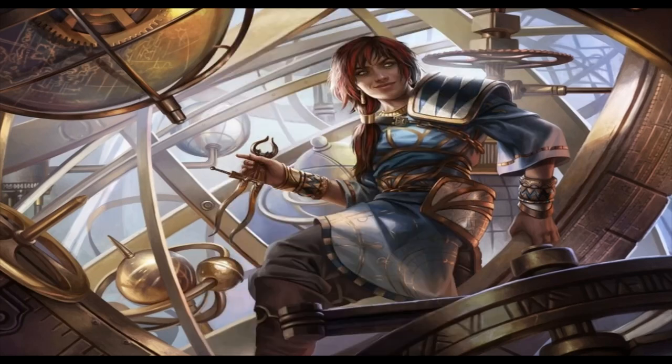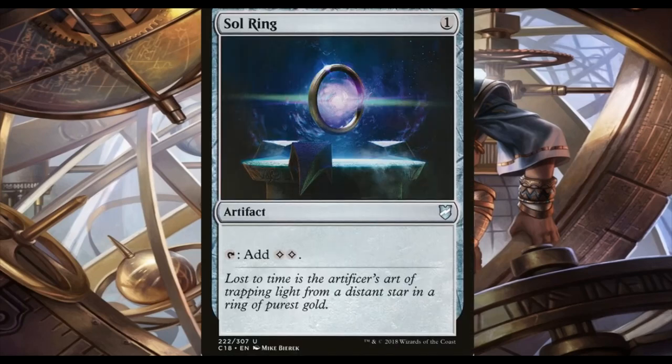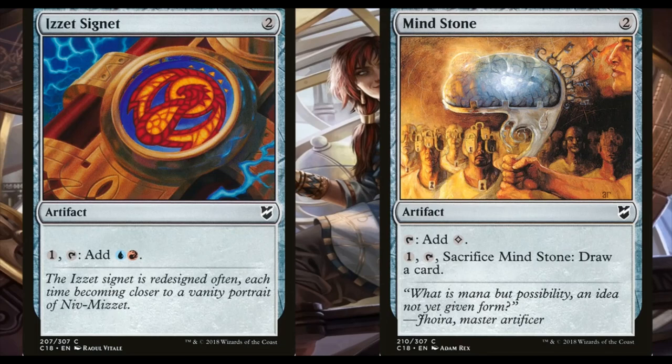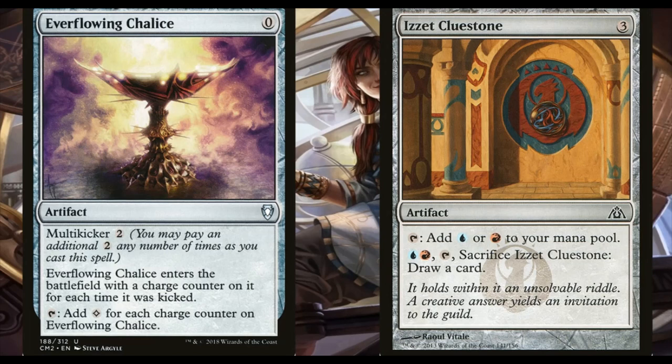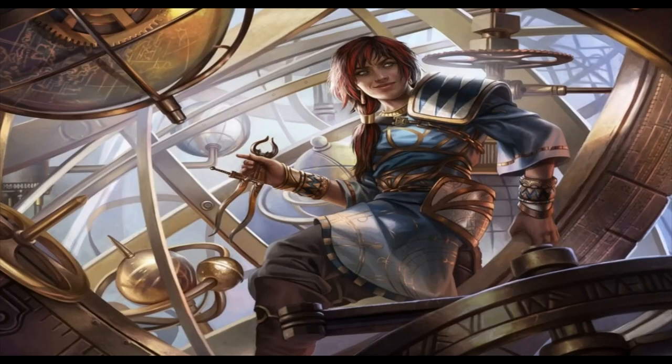Moving on to our mana rocks because we need to get this going somehow — we want to see it going fast. The granddaddy of all mana rocks: Sol Ring, an auto-include in pretty much any Commander deck. We also have Izzet Signet and Mind Stone — Mind Stone is nice because it lets you draw a card by paying one and sacrificing it. Commander's Sphere lets you add mana of any color in the commander's color identity and you can sac it to draw a card. Worn Powerstone is basically a worse Sol Ring but on a really good budget. Ever-Flowing Chalice you multikick and for each counter on it you tap for that much colorless mana. Izzet Cluestone taps for the colors we need and you can pay a red and blue to sacrifice it and draw a card — not bad for the budget.